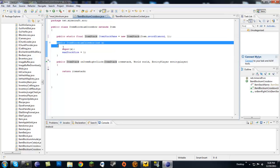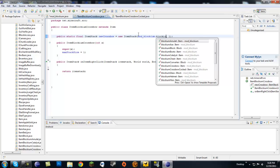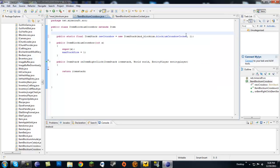After the first opening bracket of the class, we're going to put: public static final ItemStack newCrossbow equals new ItemStack(Item.Mon_blockium.blockiumCrossbowCocked, 1). That's going to be our new item stack. And now in onItemRightClick, instead of just returning the plain item stack, we're going to return newCrossbow.